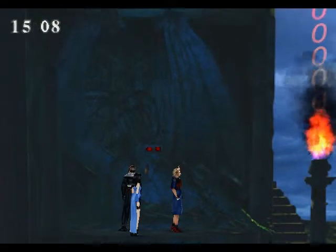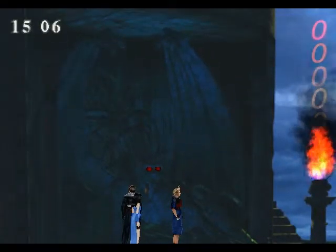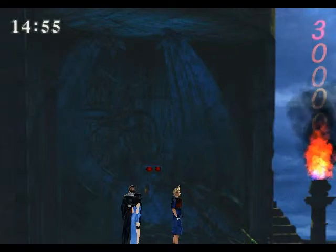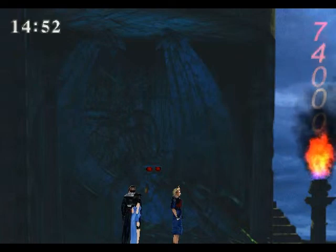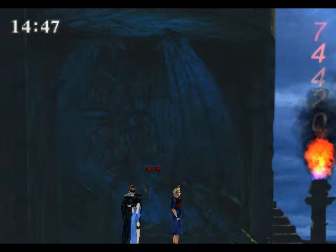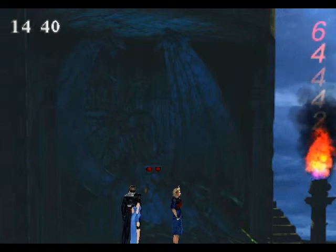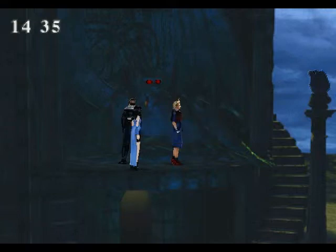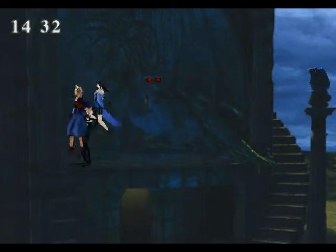Okay, whoa - flames and little circles. We gotta enter the code. Seven, and the code is randomly generated so yours may differ. Four. Four. And two. That's the code. Code accepted. Yeah, sweet. So now we can go into that door just like I was talking about.